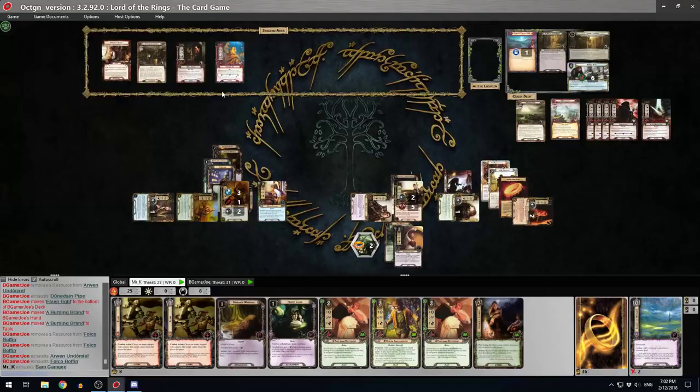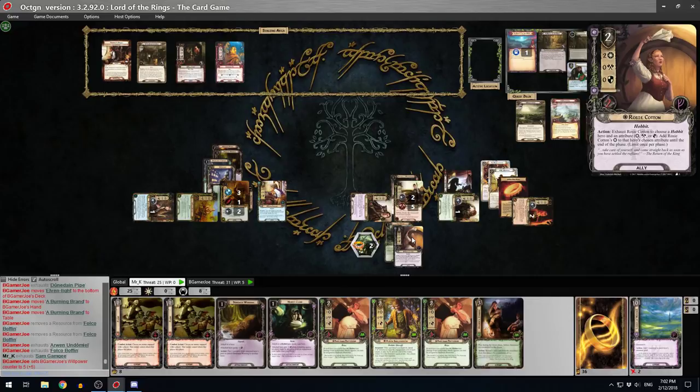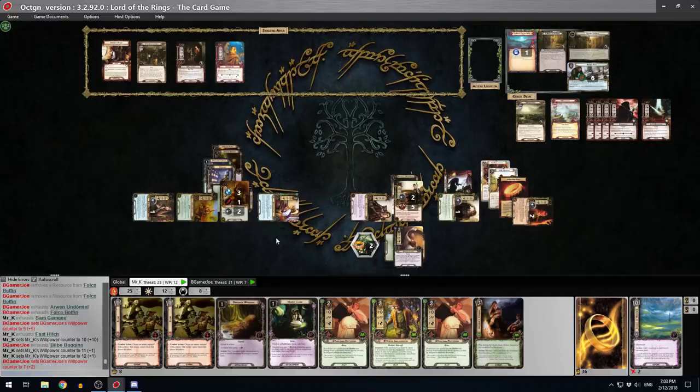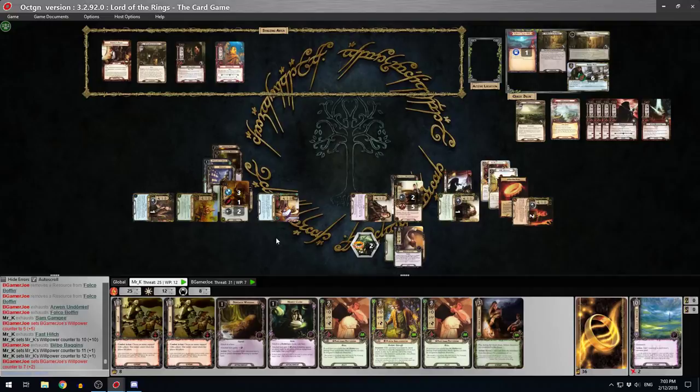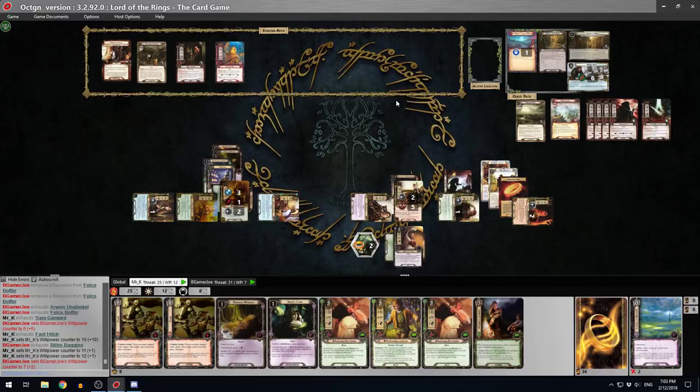I'll just quest with those guys. Bill Fernie forces heroes - three non-Fellowship heroes committed, so raising my threat by three. What have you got? Only five, so that's not very good - ten against eight. I'll throw Bilbo in as well. I wonder if I should put Merry in - I'm thinking I could pull down this Spy and kill him since he only needs six. I think that could be worth a threat raise.